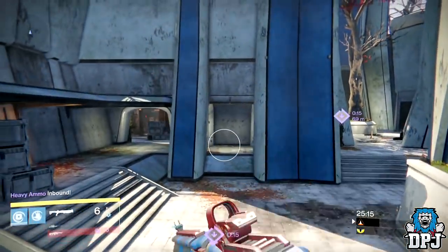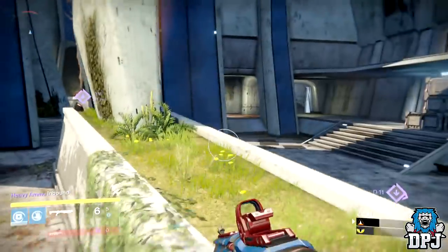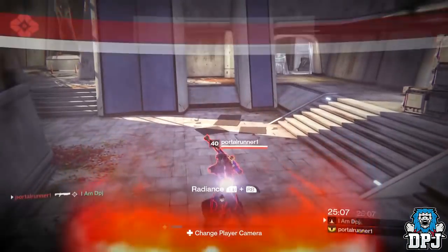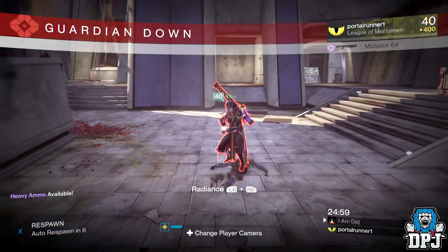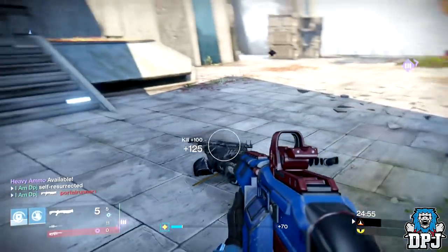Here's how you do it: you need the Memory of Felwinter in your inventory. On your Sunsinger warlock subclass, when your super is built and you are dead and you know you can self-res, simply go into your inventory and switch from whatever artifact you are using to the Memory of Felwinter. When you've done that, back out of the menu and hit that self-res super button, and you will appear where you died in an instant.